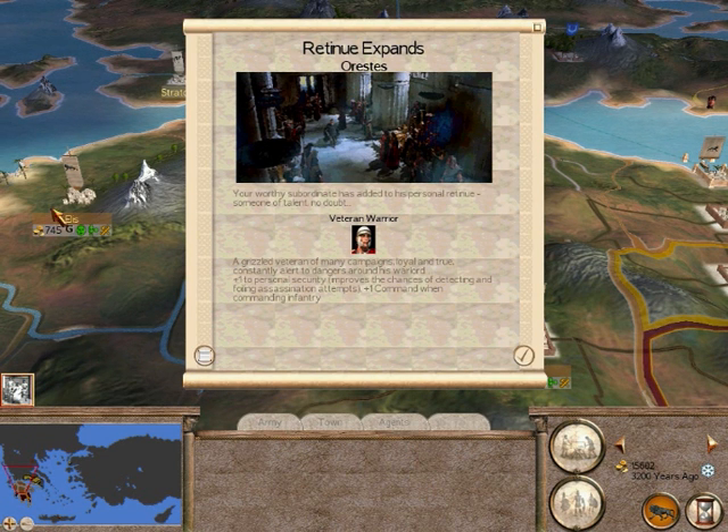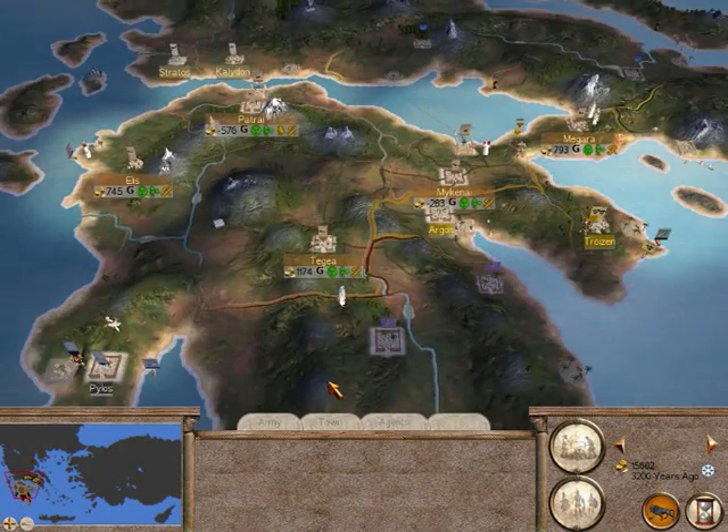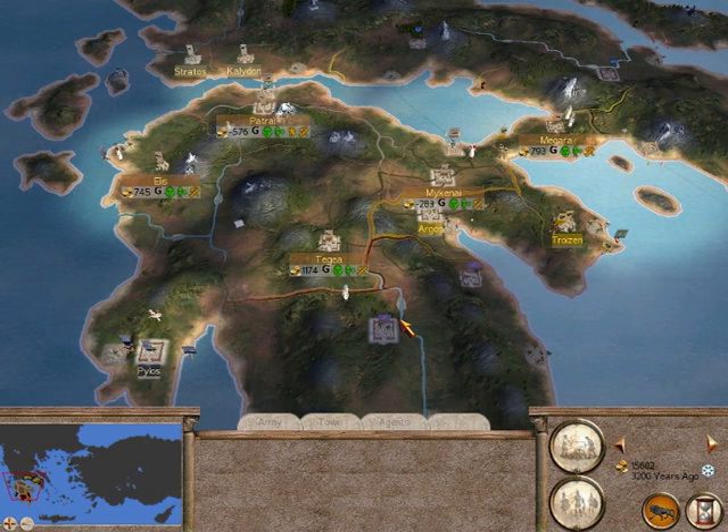Sometimes your family members, like the faction heir, get some retinue. He got the 'veteran warrior' retinue which means he did pretty well in the battle and gets improved stats. Apart from that there's not much else I can do this turn, so I'm going to end the part here. Thank you very much for watching — should be making another part soon, maybe even this week. I hope this is a mod you haven't seen before and you might actually get it. I might put the link in the description on where to get it from — there are loads of mods available for Total War games. See you next time.